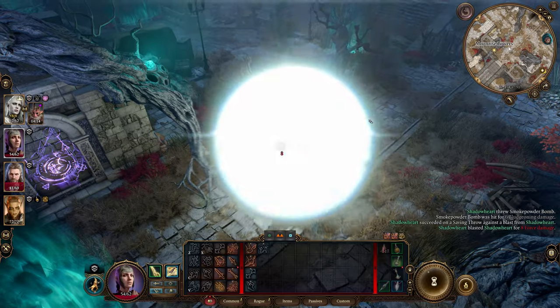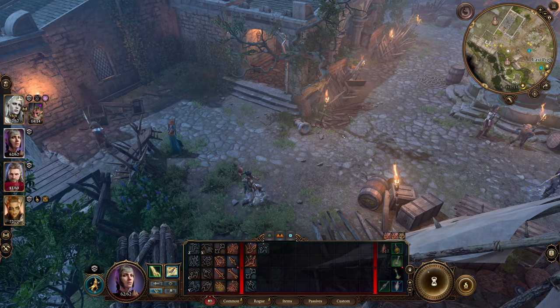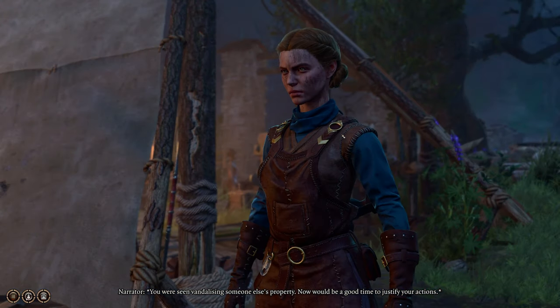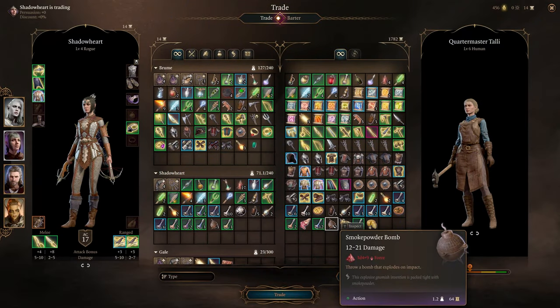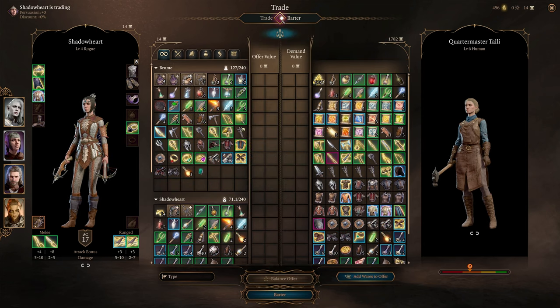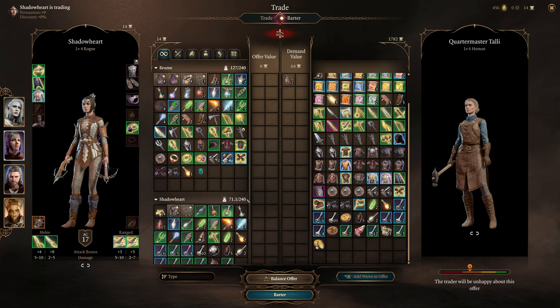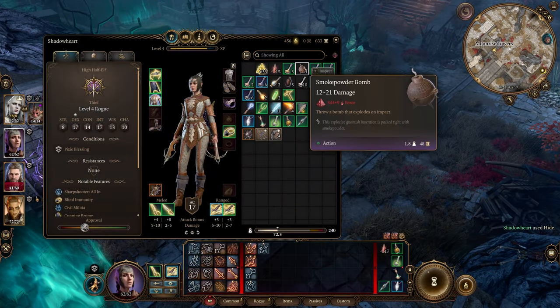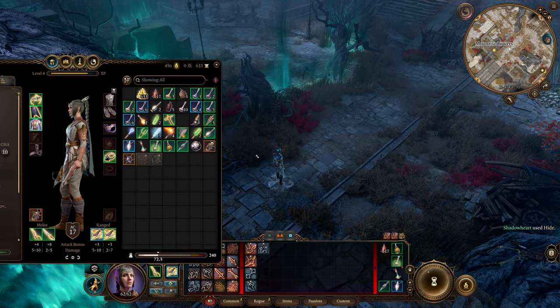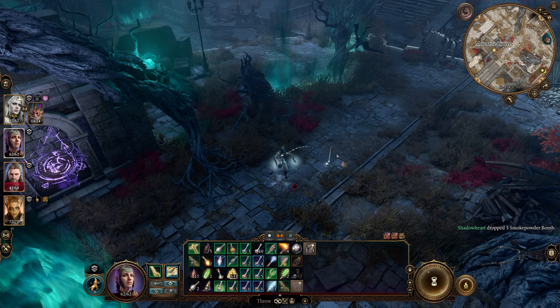Next up are the sabotaged explosives. There's a special set of smoke powder bombs that will always explode in the hands of the thrower when thrown from the ground. These sabotaged smoke powder bombs can be found in Act 2 within the Last Light Inn, sold by Quartermaster Tali. However, it's only the first stack of bombs she sells — all the bombs after refreshing her stock will behave normally. But why do they explode in your hands? Probably because throwing them on the ground is not the intended way to throw smoke powder bombs, since you can throw them as a stack when you do that.